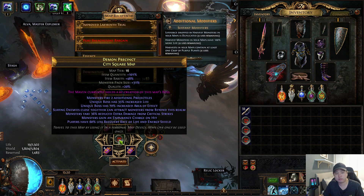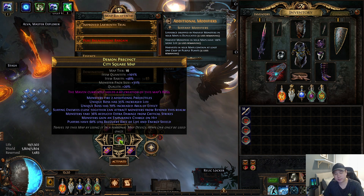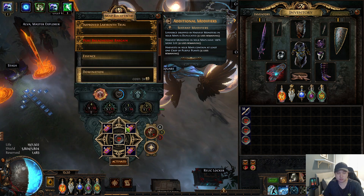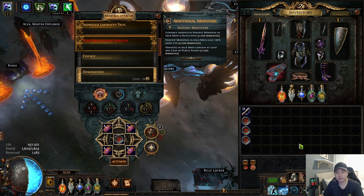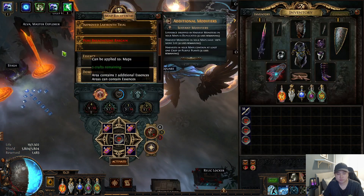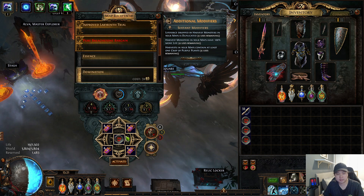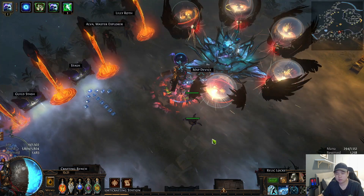If you can't reach 24% pack size you'll need to buy polished scarabs, which cost more. My current skill tree is the one with shrine and tormented spirit. Click domination, make sure you use Searing Exarch, and just go.